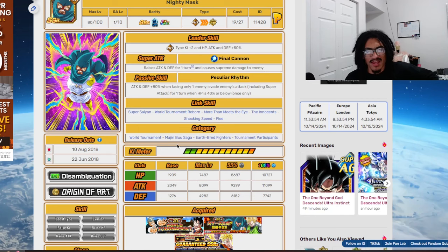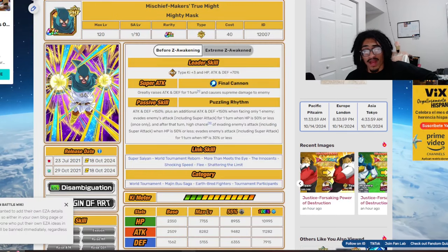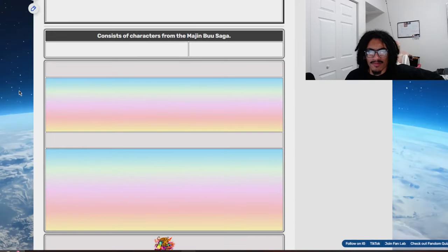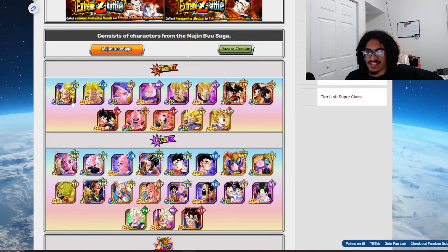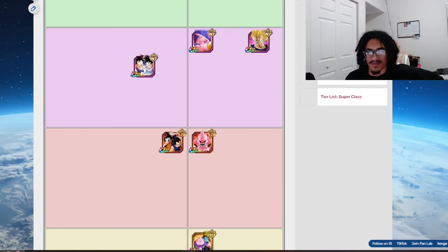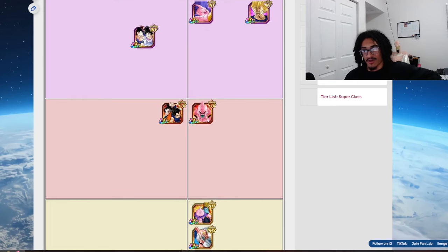Checking whether STR Ultimate Gohan was a Boo Saga lead — it turns out he's a Hybrid Saiyans lead, not Boo Saga. So Mighty Mask only had about two categories at the time: World Tournament and the old Jackie Chun and Boo Saga being up, but that's really it.